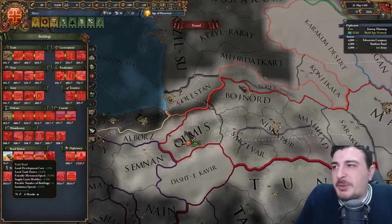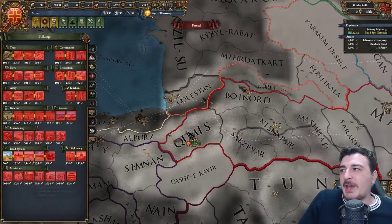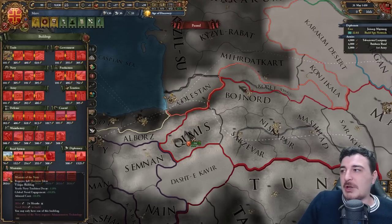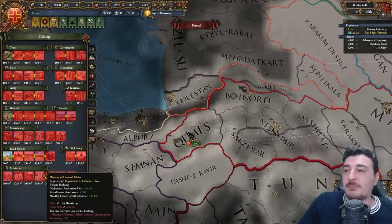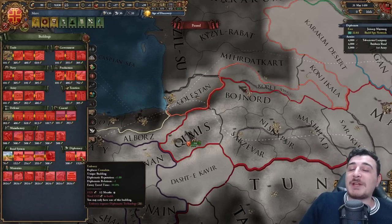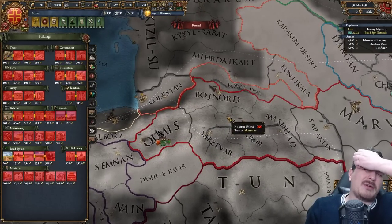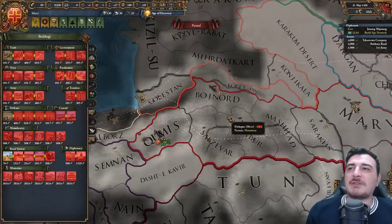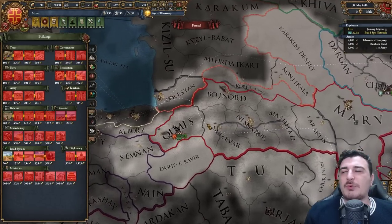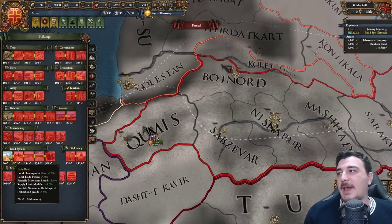I really wish the road system was available in base EU4. I'm going to start building roads around my country, which will eventually get upgraded into gravel roads, royal roads, and eventually railroads. There are also unique ministry buildings with bonuses that we can build once we have the money and technology. We can even get diplo relations and reputation — these were basically buildings from EU3 that changed later in EU4.